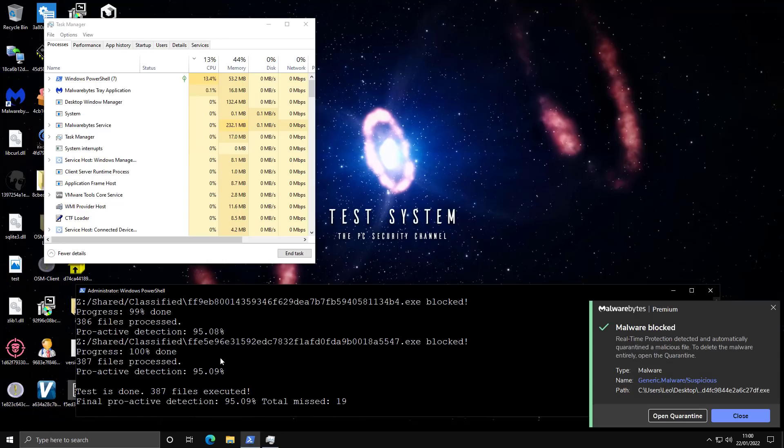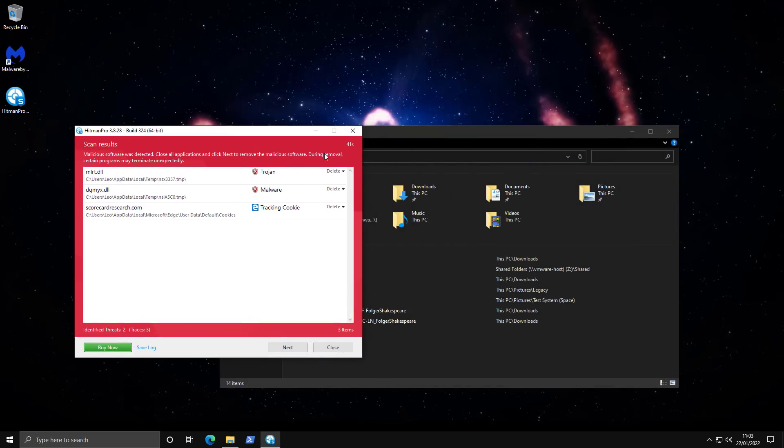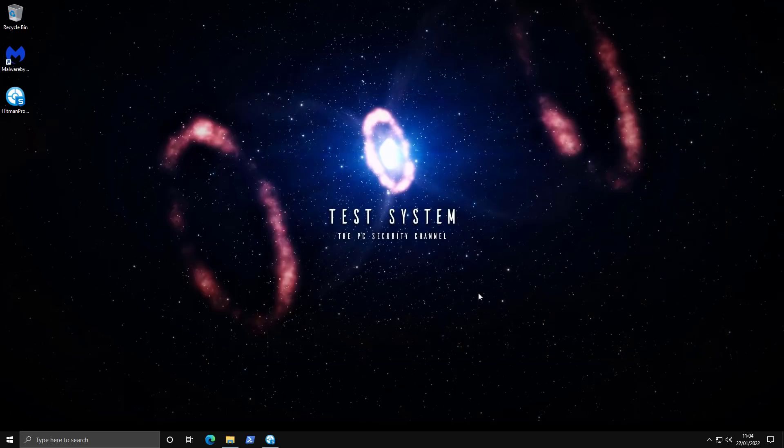There were a total of 19 misses, and from what I saw most of them looked like either false positives or PUPs. We restarted the system and did a brief forensic analysis to check for any IOCs or major threats that were missed. After the restart, it seems like nothing was really missed other than maybe a couple of DLL files located in the temp folder. Since they're not currently active or running processes, they're likely just traces of applications. We've saved those DLL files for further analysis. So that concludes the first part of the test — pretty good proactive detection overall.